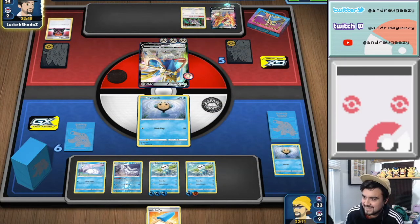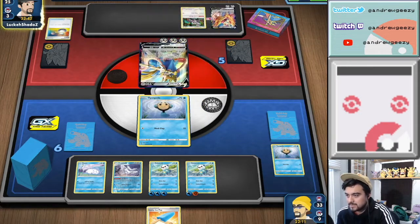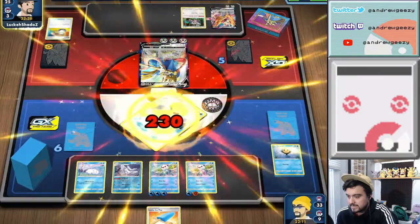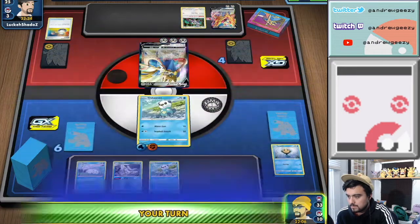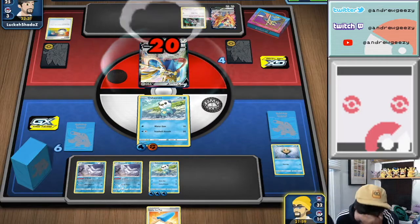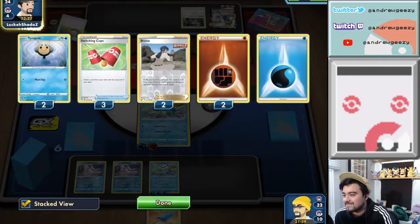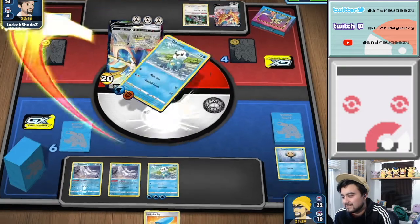Okay, we have another Snom. Fighting energy on Ashwot. Please give us a Milo or something. Just end our misery. There's a Switch — blah blah blah — no Boss's Orders, no Boss's Orders! Temple goes down. I'm gonna send up Ashwot. Seashell attack — no, please, don't do this to us. We were so close! We were so set up — we just needed more Pokémon. There's another Switch. Oh god — Brave Blade, there goes our Ashwot.